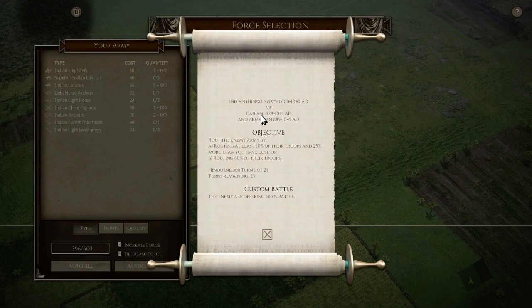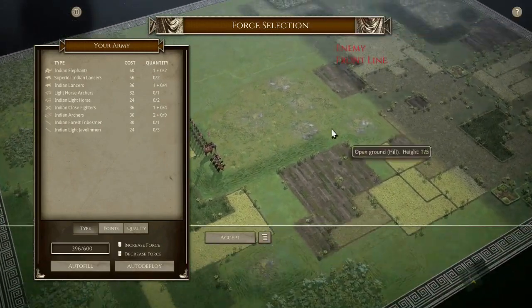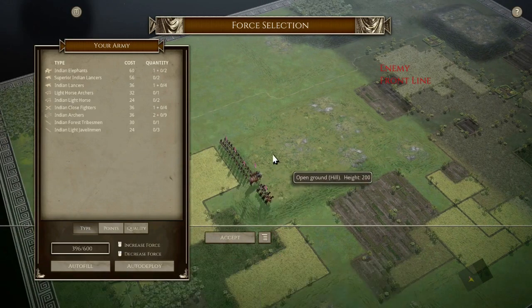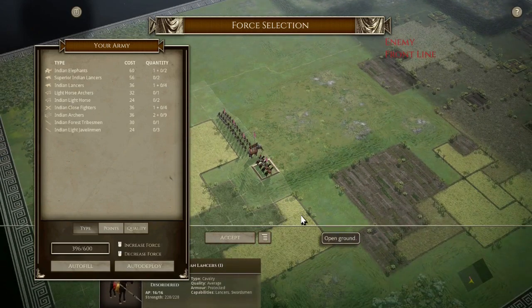Here I'm facing Challenge 1 with his Dailami and Armenian allies. Let's take a look at the field. Obviously, this giant hill is what we'll be fighting over. The question is, what can we do to hold it?